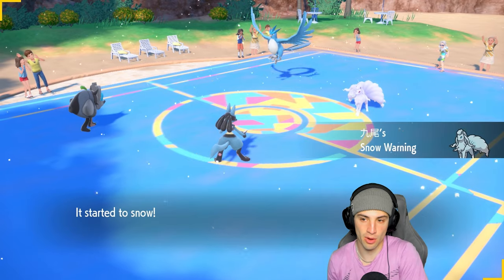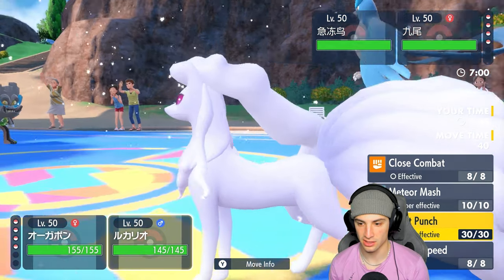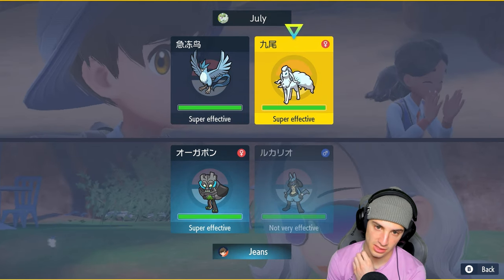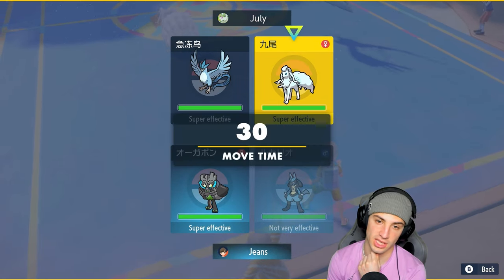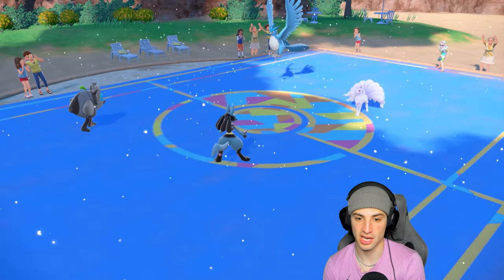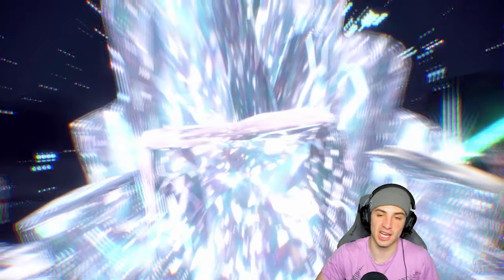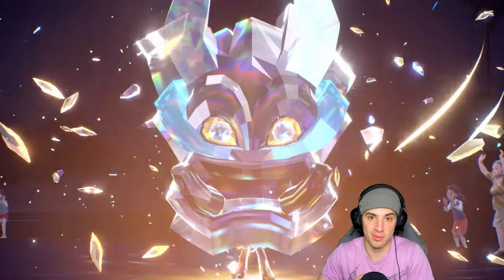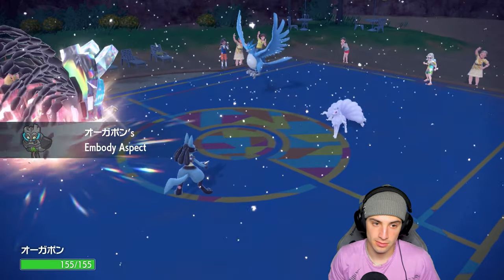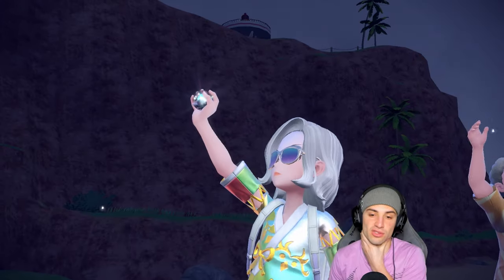The snow combo is here. Lucario probably doesn't outspeed Ninetales but I think we should Terastalize and double down into Ninetales. I don't think it protects — if anyone protects it could be the bird because it is four times weak to ice moves. I'm going to double down into Ninetales, hopefully no protect, and Terastalize Ogrepon to get some speed. My whole plan is to not let them set up Hail — outspeed with the first-turn priority move, get the plus one boost, KO Ninetales, and go from there. They Terastalize as well — it's the bird going Ice Tera.